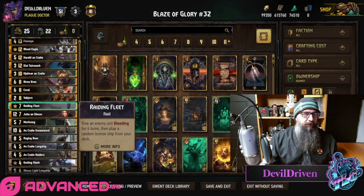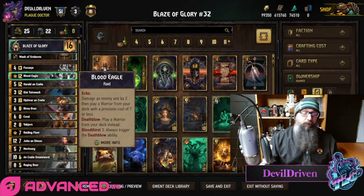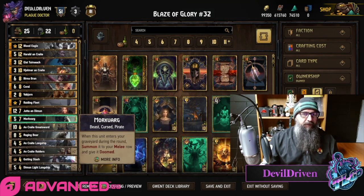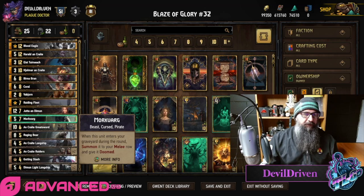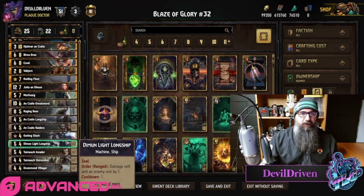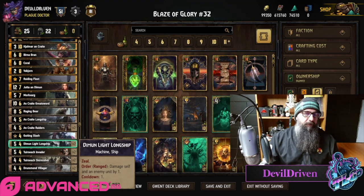Vobjorn has three targets: Raiding Fleet, Gutting Slash, and Blood Eagle. Yuta is the primary target for your leader with Iced. Some of the cute combos you can get with Iced — if you can't get the card draw, having the Dim Longships get it down to one on Iced's turn, then play your leader.